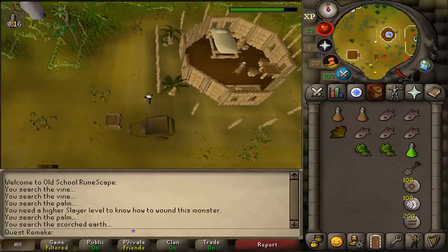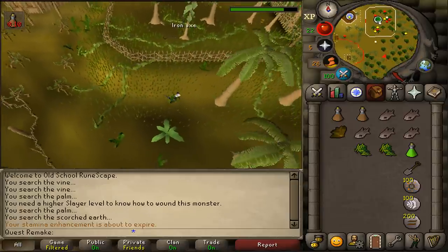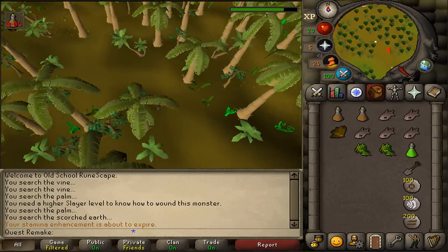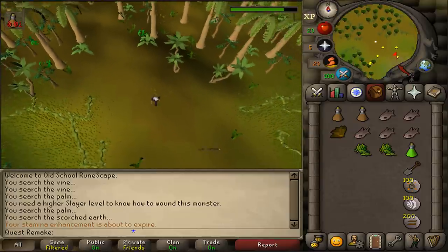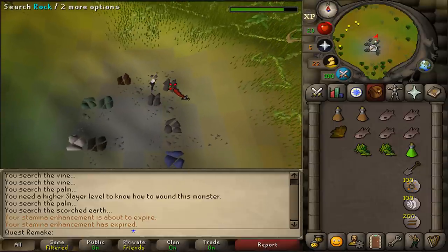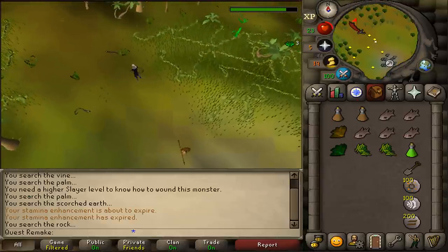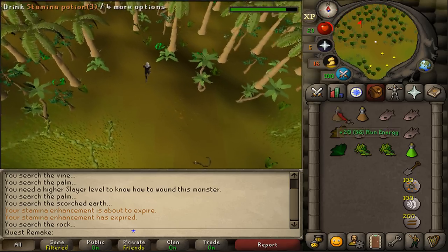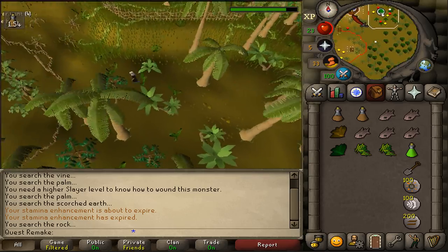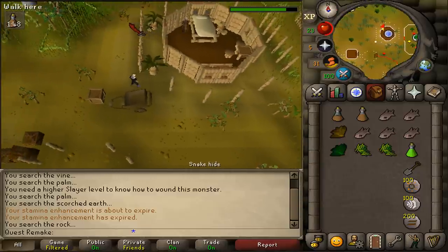Next, go back southeast — but instead of following the red or bamboo fence, just keep going directly southeast until you hit a mine. At the mining sign, go to the southeastern part and you'll find 3 grey rocks. Search any of the 3 and you'll find some Volencia Moss. Clean it and return to Trufitus. Use the Volencia Moss on him and he will request the final herb.